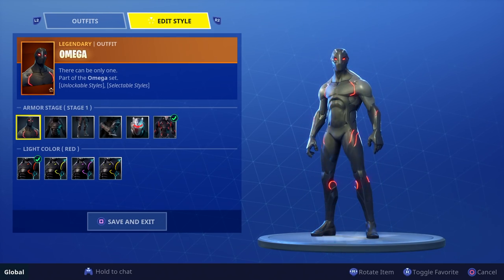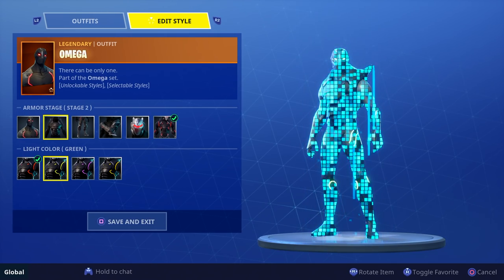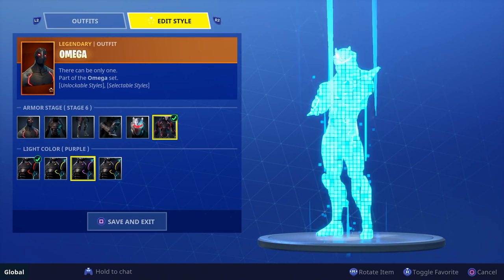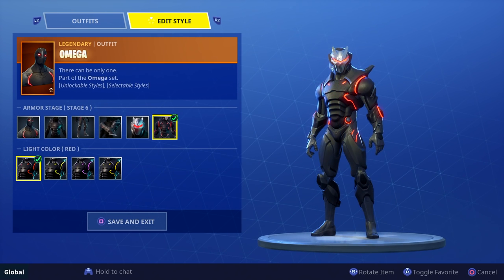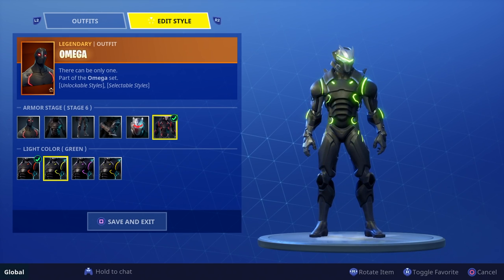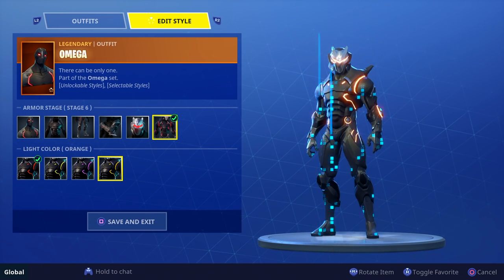Basically we can go to stage one and customize each color in stage one and see what it looks like, or we can go all the way up to stage six and check out what all of them look like with different LED colors, which is really sick. If you guys don't like the golden reddish-orangish-yellowish color they've got going on, you can switch to a nice green-slash-yellow or a purple-slash-blue, which is definitely probably one of my favorites.